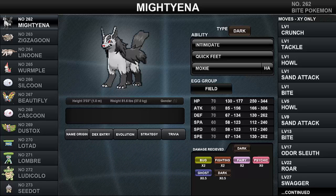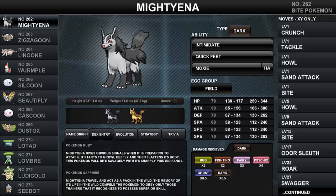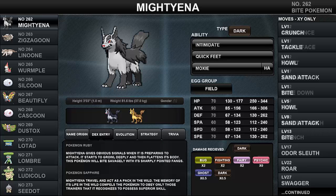Looking at Mightyena's Pokédex entries, Mightyena is constantly described as a loyal Pokemon to any skilled or talented trainer, or portrayed as a Pokemon that works in packs of 10 to skillfully defeat foes with perfectly coordinated teamwork. In Pokemon Ruby, its entry reads: 'Mightyena gives obvious signals when preparing to attack — it starts to growl deeply and then flattens its body. This Pokemon will bite savagely with its sharp pointed fangs.' For Pokemon Sapphire: 'Mightyena travel and act as a pack in the wild. The memory of its life in the wild compels the Pokemon to obey only those trainers it recognizes to possess superior skill.'